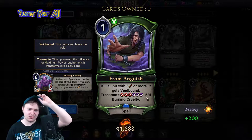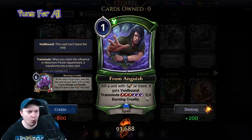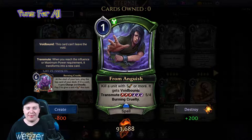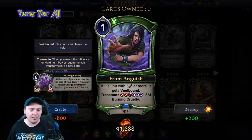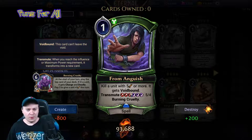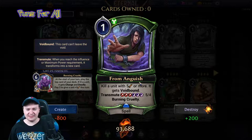You can pay five to give a unit plus five attack this turn. Wow, holy moly — that is a card. These transmute spells are pretty spicy. This may be a Stonegate top deck top end.